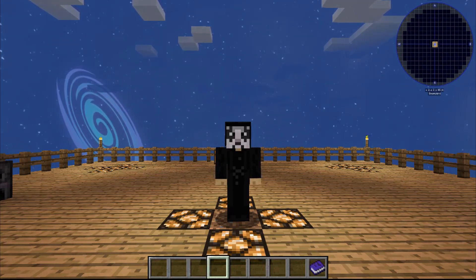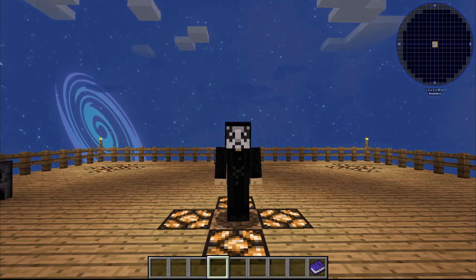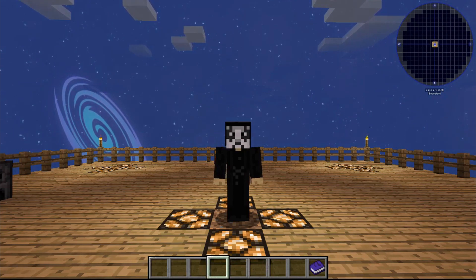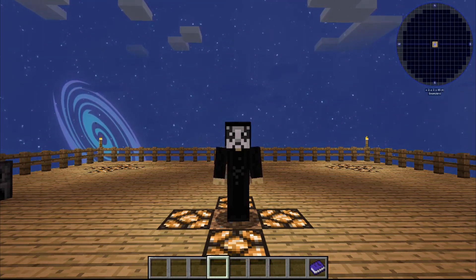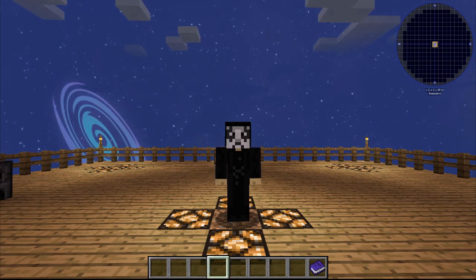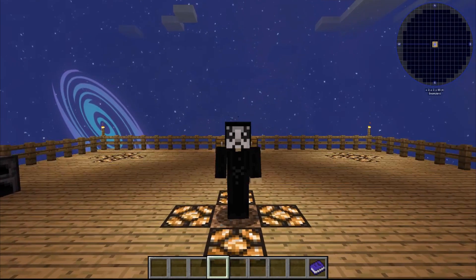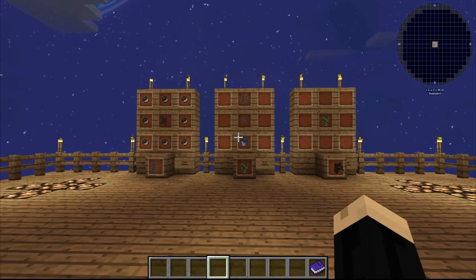Hello everyone, OnlyDraven here again, and today we're doing another tutorial in Minecraft Sky Factory 4. Today I'm going to be showing how to make a coal sapling and a sand sapling. It's a relatively easy build, but it does build on some of our earlier tutorials showing how to make some of the earlier saplings. So we're going to go ahead and start off here.